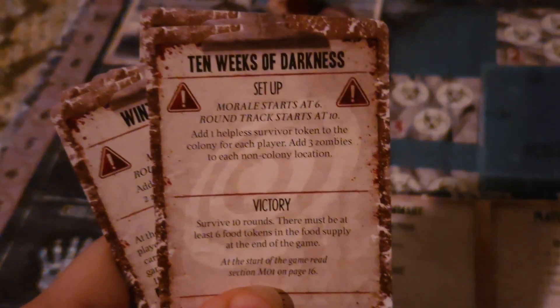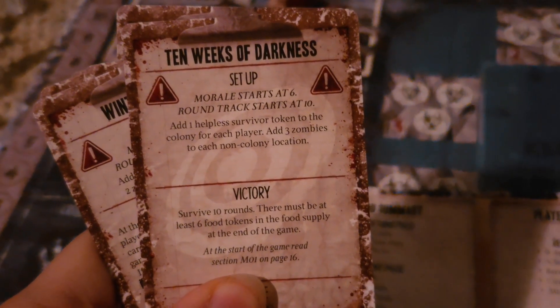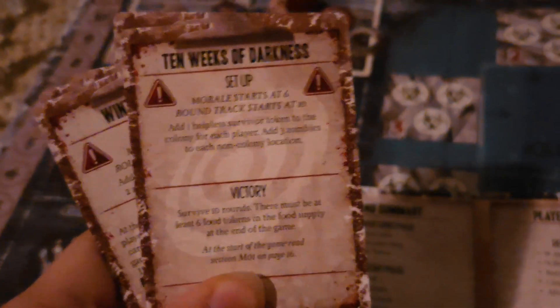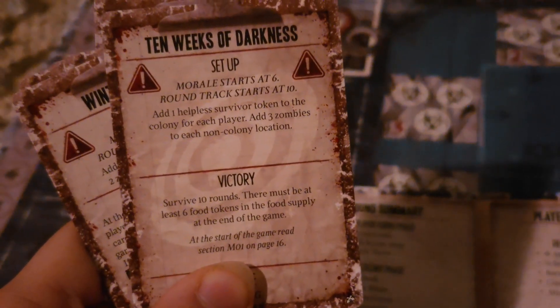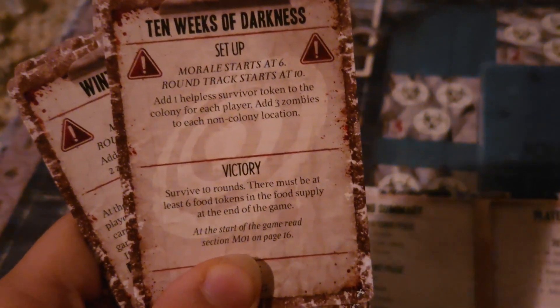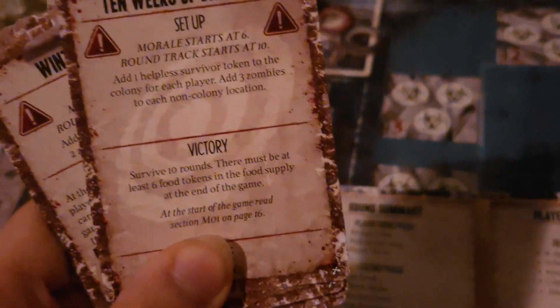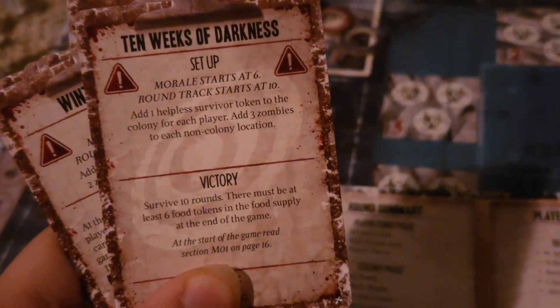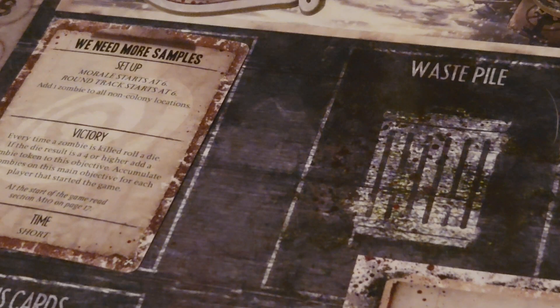The back of all of these cards will show the hardcore side of the main objectives. These are generally harder for the entirety of the group and are generally used for the hardcore variant or the two-player co-op experience. To keep things simple, just use the 'We Need More Samples' side.